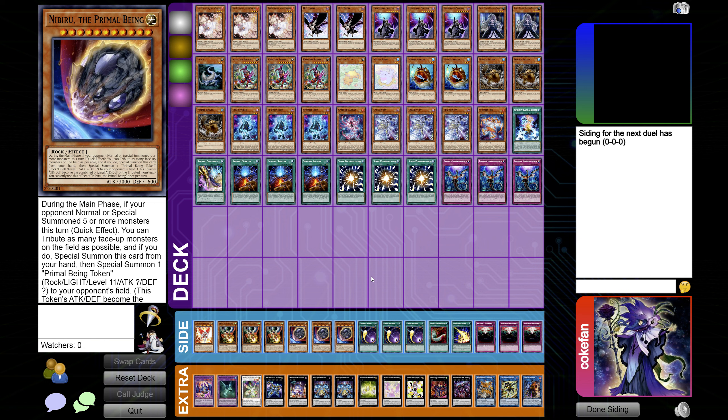This end board is going to require a Mannequin Cat and also a couple of other things to have a couple of interruptions. It can play through depending on what you open — it can play through a couple of hand traps. Let's jump into it.